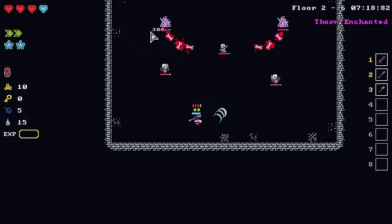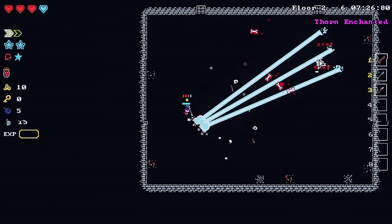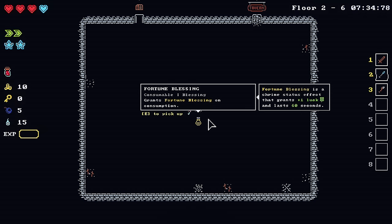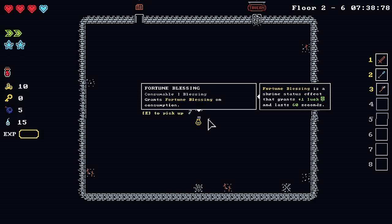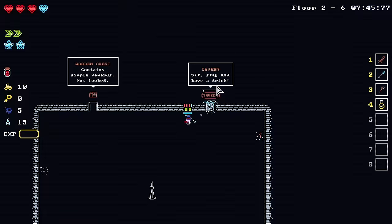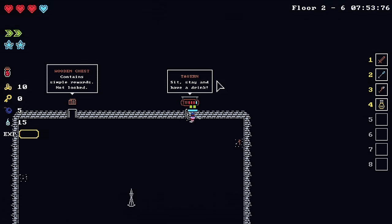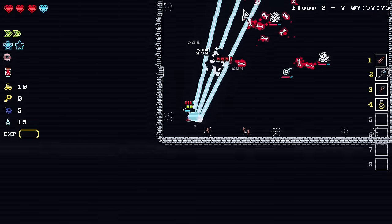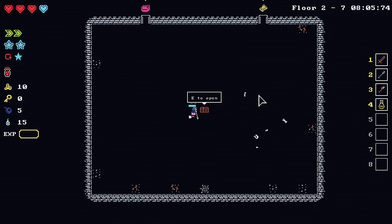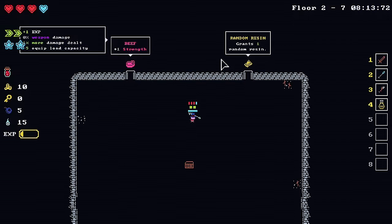I think I would like to switch the dash to Shift — that makes more sense to me. Fortune Blessing — grants fortune blessing on consumption; it's a shrine status effect that grants plus one luck and lasts 60 seconds, so I can consume that at some point. There's an unlocked chest here. I don't have much money so I'll just go for the unlocked chest. I'd really like to change the dash to Shift because spacebar is awkward. Power Shard grants one XP — I think I just used that. What is random resin?